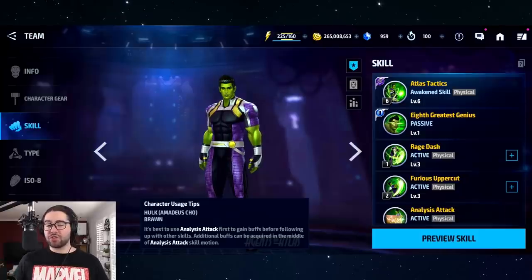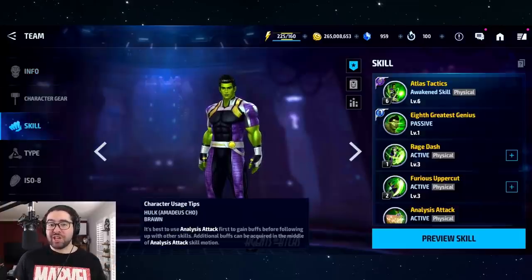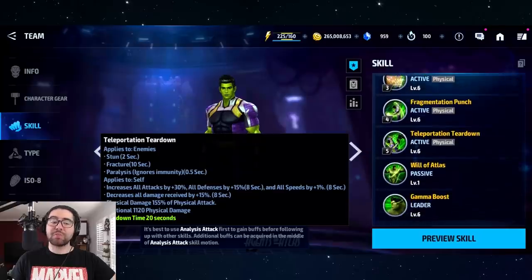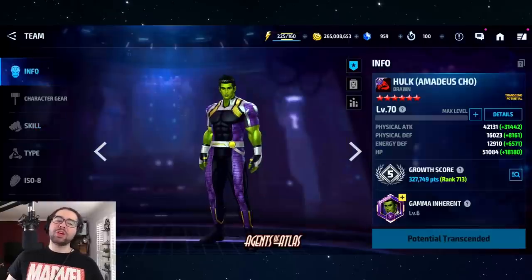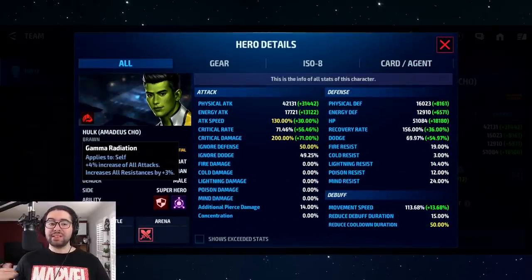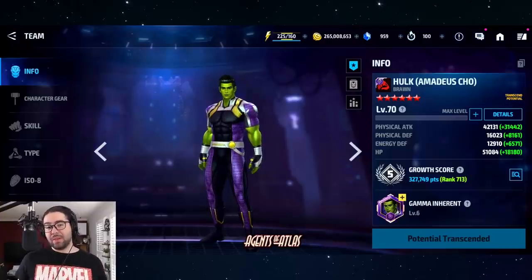Cho doesn't hit quite as hard as Moon Knight and lacks the burn or silence options that give Moon Knight more ABX flexibility. He's basically a lesser version of Moon Knight with nothing he does better to compensate — which is why he's number four. He's still a decent Mephisto striker since as a gamma character he gives 10 all attack and 5 all resist (equivalent to 5 fire resist), and you may need gamma characters for dispatch. He just falls short of the top-tier transcendent characters.